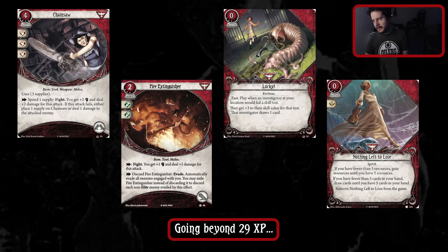Going beyond 29 XP, here are some suggestions. Chainsaw and Fire Extinguisher are just more weapons. I think there's a really fun Chainsaw deck you can build with Hank, but that's not the deck I wanted to build. Same with Fire Extinguisher. You can actually use Push to the Limit on the Fire Extinguisher's bonded ability, which allows you to ignore all costs and evade all enemies engaged with you - a nice powerful ability. Upgraded Lucky is really good, and Nothing Left to Lose is also some really powerful economy.